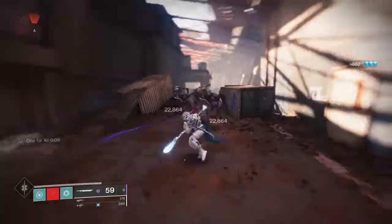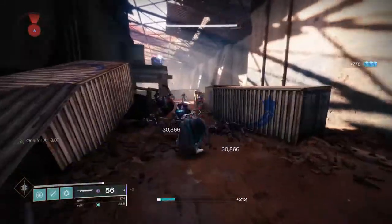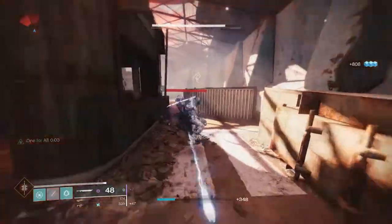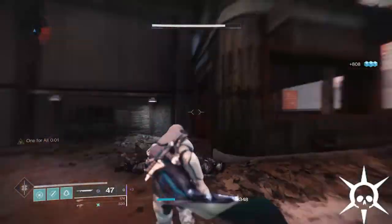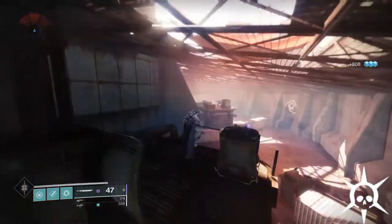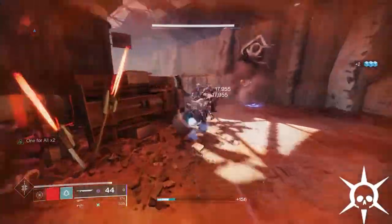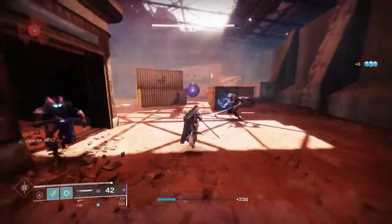As for the other perks: in column one, Jagged Edge and Hungry Edge are your best bets; the guard is always going to be Swordmaster's. In column three, Relentless Strikes is your best bet, but some people may use Thresh. Thresh increases the amount of super energy you get for kills, and paired with the new Hunter boots it could be really strong — let me know if you get that roll.